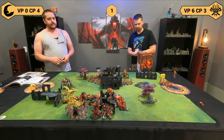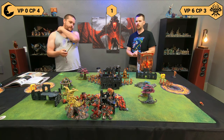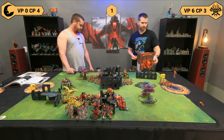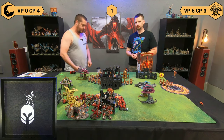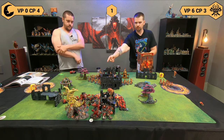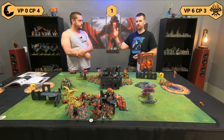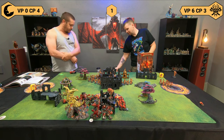Battle tactic for the Gitz: Desecrate Their Lands — I think I can get enough models on the center objective. For heroic actions, my Loonboss on Mangler Squigs tries to get a command point — he does! My general is going to turn himself into a wizard so he gets an unbind. I'm going to release the squigs — go for it!